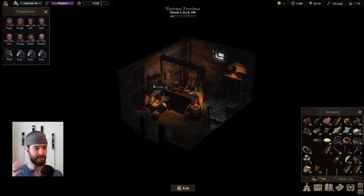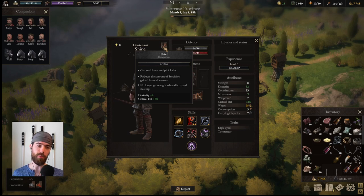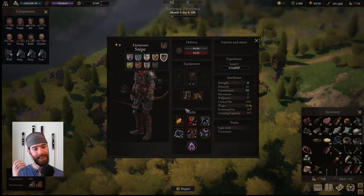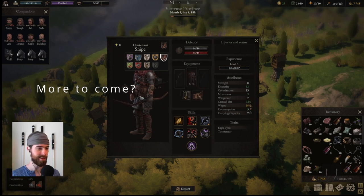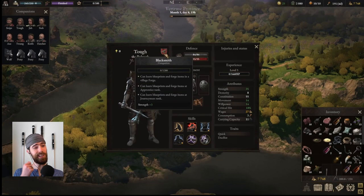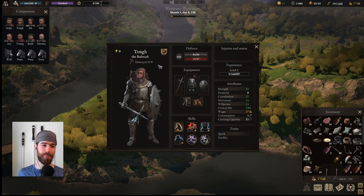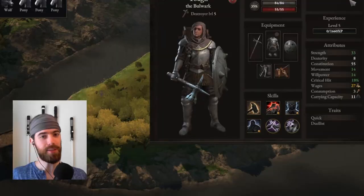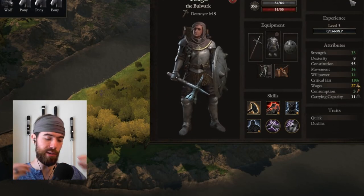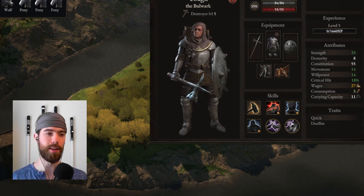Occupations allow your companions to complete specialized tasks here in Wartales. They each come with unique stat boosts and perks as you level up within the occupation. There are currently 8 different occupations, so if you are just starting out or choosing to run a smaller party, then some will have to be left out or switched between as the situation calls for it. Unfortunately, just like in real life, as you switch between jobs you forget everything about the previous job and have to start over from scratch. This means you're going to want to find some key occupations that you lock into companions to gain the rewards of leveling up experience in those occupations.